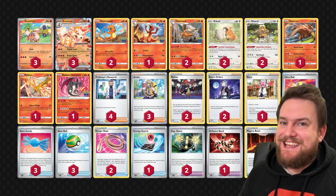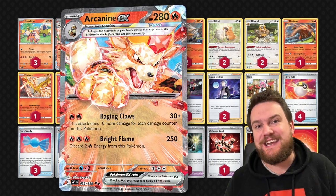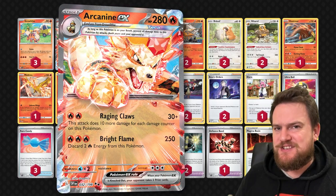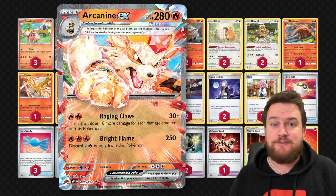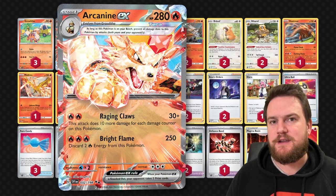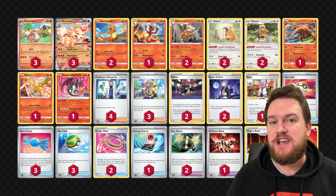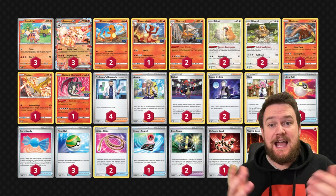Let's talk about what makes Arcanine EX so strong. Arcanine EX is a Stage 1 fire type EX Pokémon with 280 HP, and has two very strong attacks. Its first, Raging Claws, for two fire energy deals 30 damage plus 10 more for every damage counter on this Pokémon. But the more impactful attack is its second one — for three fire energy, Bright Flame deals 250 damage to our opponent's active Pokémon, though we have to discard two fire energy to do this. With a Choice Belt we'll be dealing 280 damage to most Pokémon V, V-Star and V-Maxes.